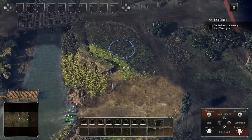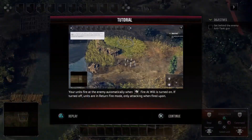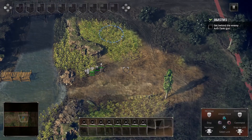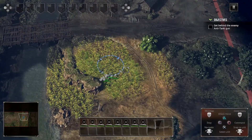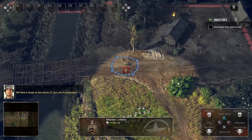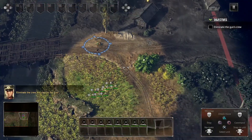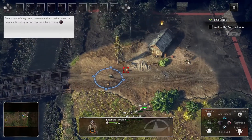Verstanden! Infanterie in Bewegung! Beweg, Soldaten! We have a visual on the enemy AT gun here, Commandant. Feuer! Eliminate the crew and capture the gun. Bewegung, Soldaten! Angriff!